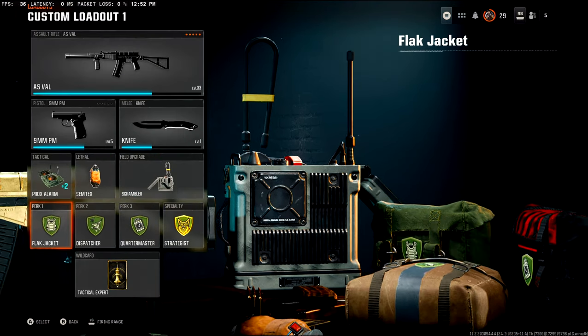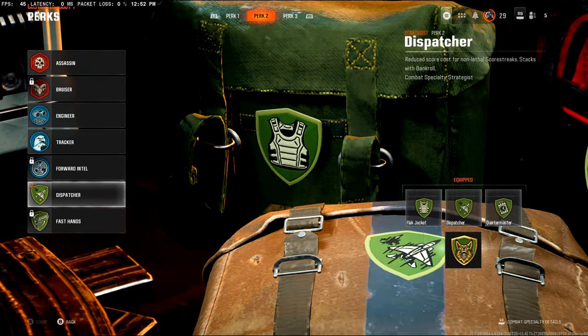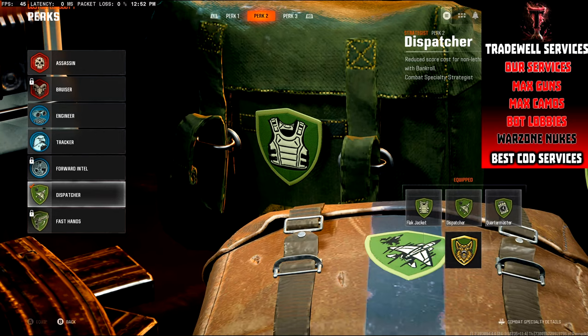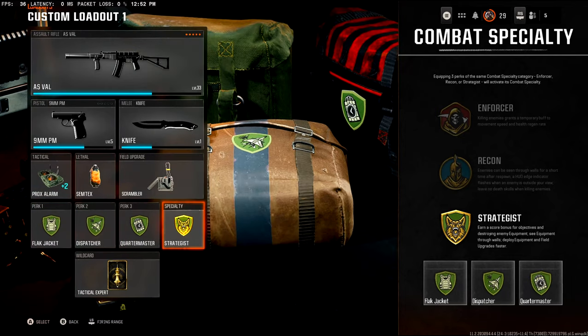Once you've got these two equipped, you want to have Flat Jacket, because there are a lot of nades. Also take Dispatcher — this will reduce Scorestreak cost, which is essential for fast XP. And you also want Quartermaster to recharge your Scrambler.